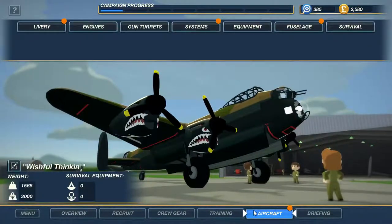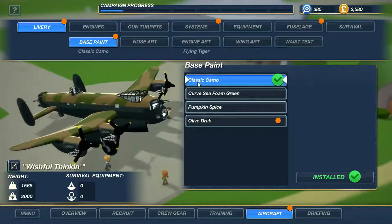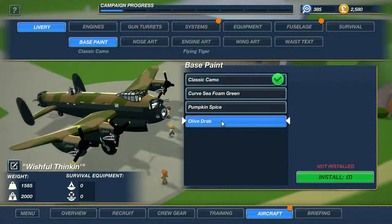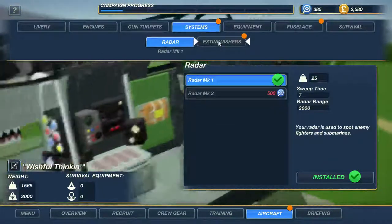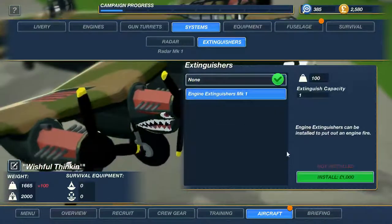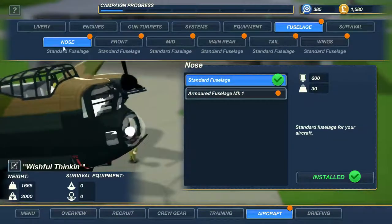We'll hold off on the leather boots until the next video. Here are the two liveries I like — classic camo and olive drab. Let me know what you guys think. I'm definitely getting the engine extinguishers — they can be installed to put out an engine fire and will be operated by our mechanic or technician.